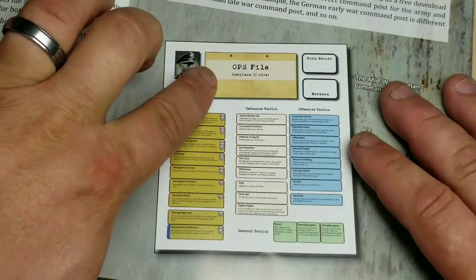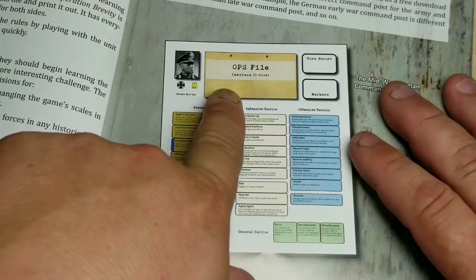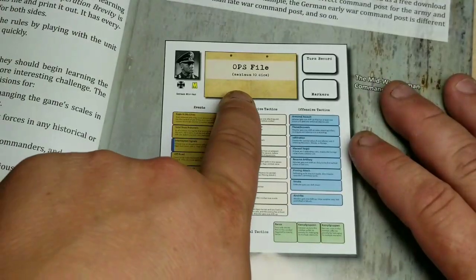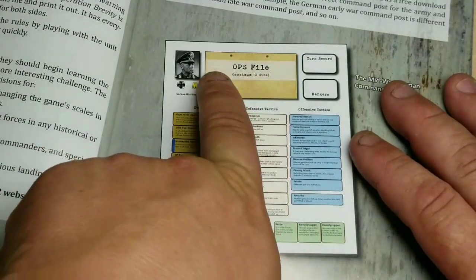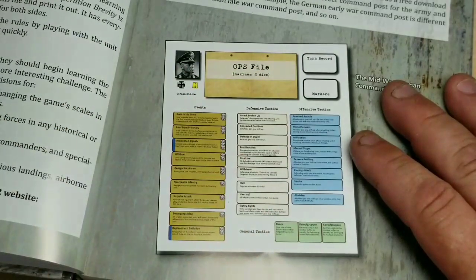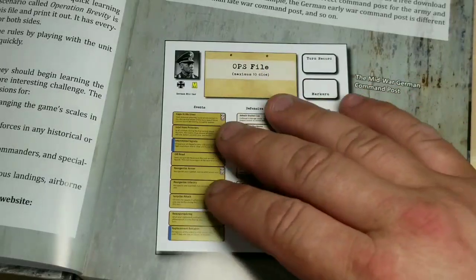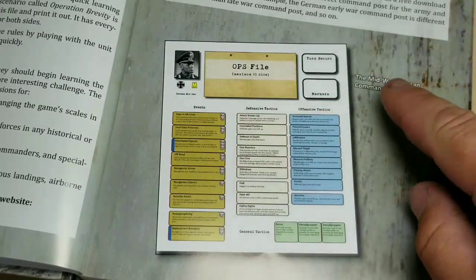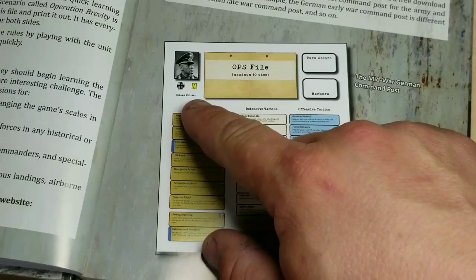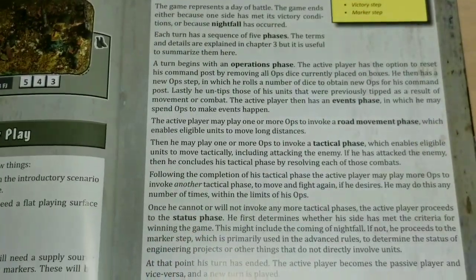You're left with managing your dice because at the end of the turn you can either leave dice in your ops file to hold on to them. If you don't reset your dice — meaning discarding them — you can keep these dice and you're going to get more dice to add to that. But you've got a maximum of 10 dice allowed to keep in your ops file. So it's very awesome. You have mid-war, early war, late war — whatever you're playing. This one here says Germans mid-war, so you would print out that command post. That's one aspect of this game.